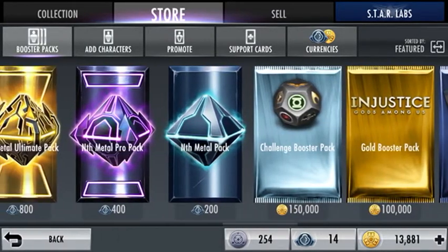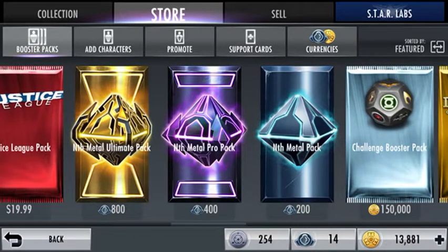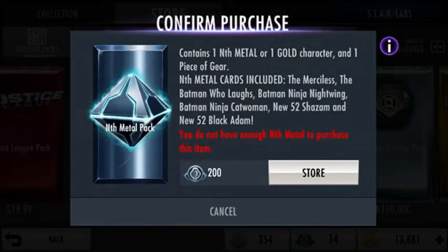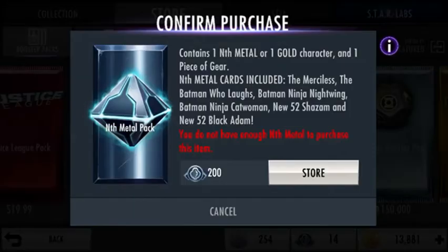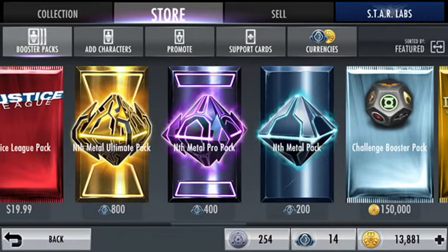Moving on to Nth metal packs. The Nth metal 200 pack - I wouldn't recommend buying it if you're trying to get a metal character. But if you're trying to get a cool challenge character, like Blackest Night Doomsday - which I showed in my all working glitches video - I was able to get him three different times. He's a challenge character, so if you're looking to upgrade a Blackest Night Doomsday, I highly recommend buying this pack. You do have a slim chance of getting metal characters since they're all two percent. You can also get Red Sun Green Lantern and a couple other cool cards.